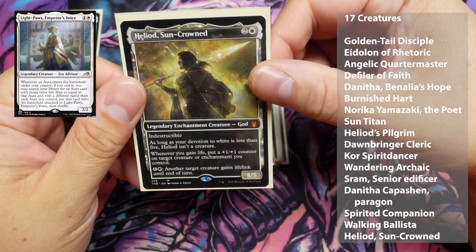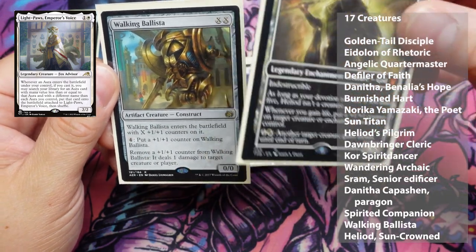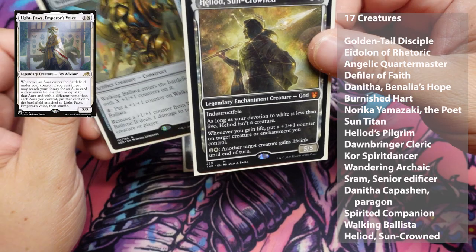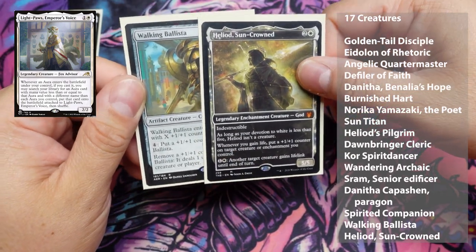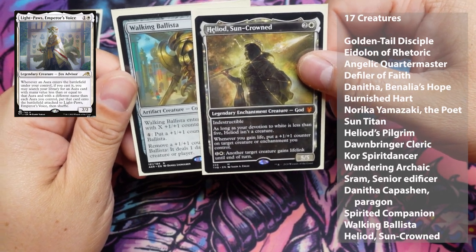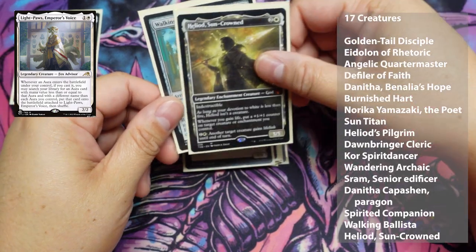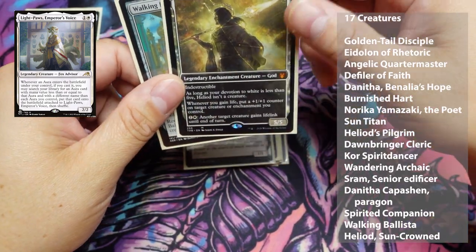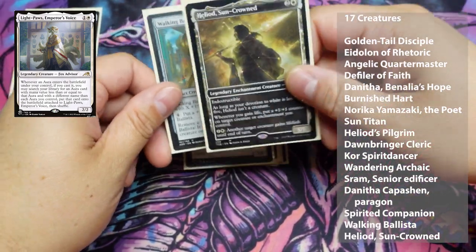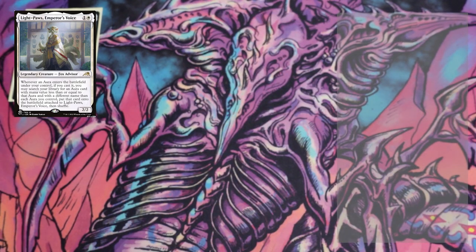And here's a nice little combo he's got in here: Heliod, Sun-Crowned with Walking Ballista. Basically, if you put counters on Walking Ballista and give it lifelink with Heliod, you can pull off a big killer combo with the +1/+1 counters. Give Light Paws some life gain, and whenever you gain that life you put counters on Walking Ballista and shoot somebody's life total down toward the end of the game. Works out nicely — a decent little combo.